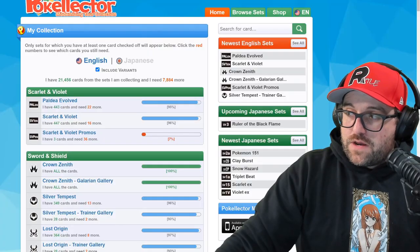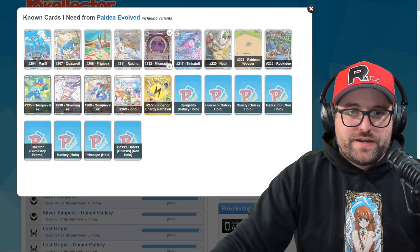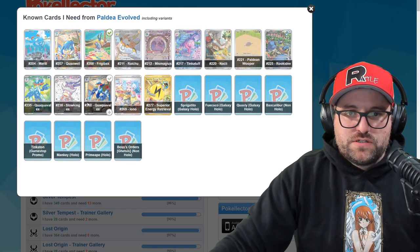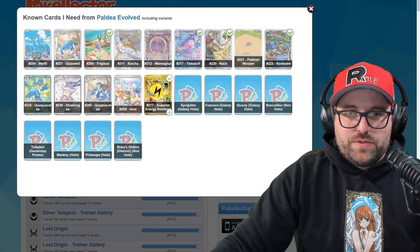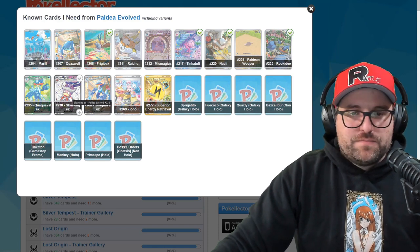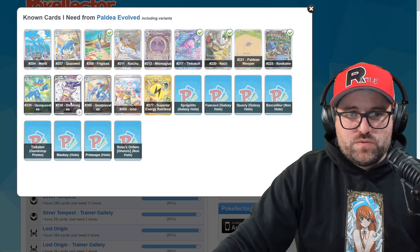Alright, Poke Collector time — now we'll get the missing cards. We got the include-a-variance checked off. What are we missing? We still got the Marowak and IRs we're missing — Miss Magius isn't showing up either. Let's check off our Frigibax — got one of those, pretty cool. But the dancing water chickens — Quaquaval — are eluding us for sure. We got the Tinkaton, the Nacli, the Rookidee. Still the Superior Energy Retrieval and the Iono eluding us, as well as the Quaquaval. The Slowking EX we had in the mega opening but didn't get in last week's Iono hunt, and Slowking just isn't showing up.